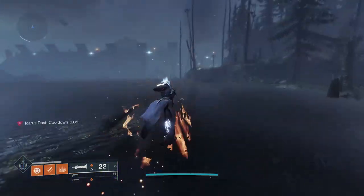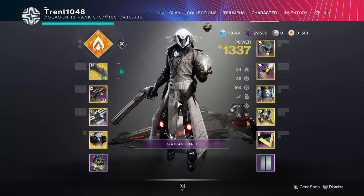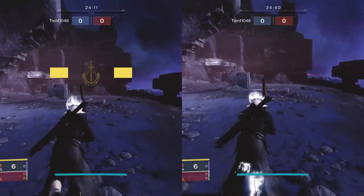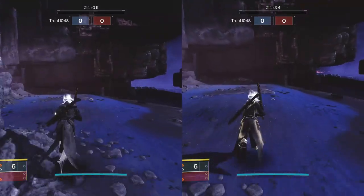Today I'll be explaining how to do some advanced warlock movement tech in order to go much faster when moving around in the game. Firstly, let's talk about the transversive steps exotic boots. These will give you about seven and a half percent faster movement speed while sprinting, which is definitely noticeable, but is not required if you don't have them.